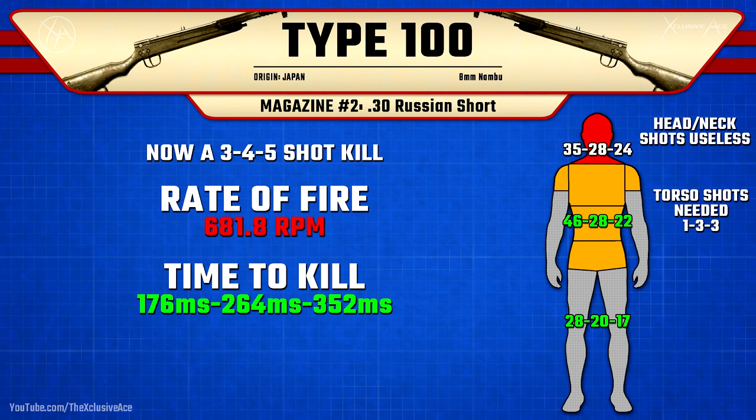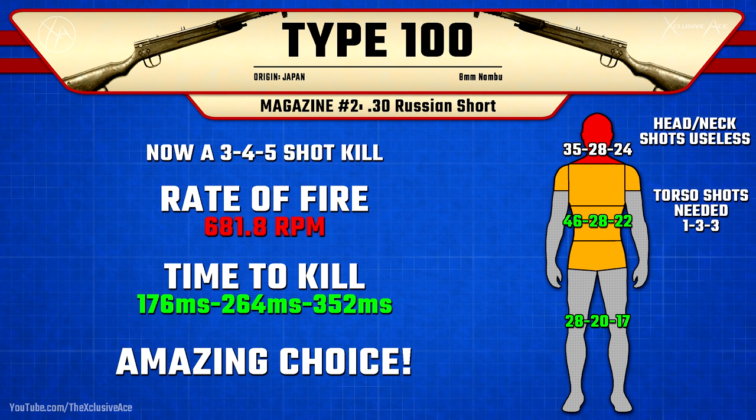Diving deeper into the 30 Russian Short — this is an incredible attachment. It massively boosts body damage without impacting head or neck damage at all, at the cost of a noticeable reduction in rate of fire. However, the increased damage more than makes up for it, giving an incredible time to kill potential of 176 milliseconds to the body up close. This is the attachment that takes the Type 100 from being a pretty subpar SMG to suddenly being a top tier weapon in this game. If you have this unlocked, I highly recommend using it — it's a complete game changer.